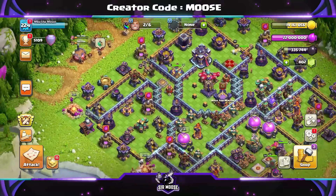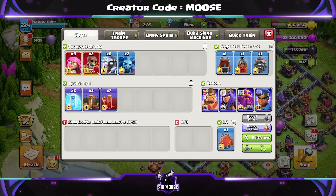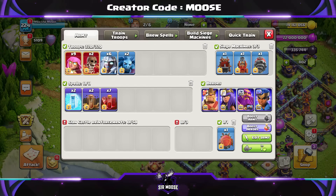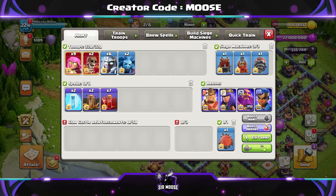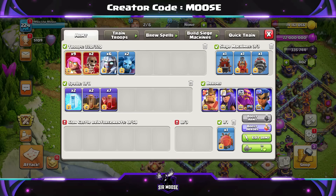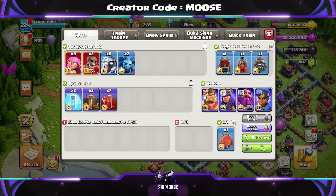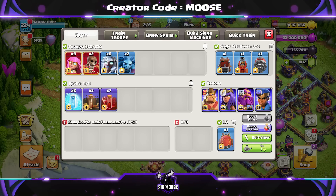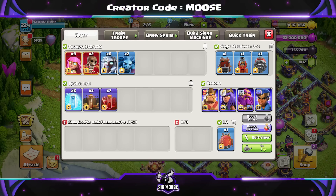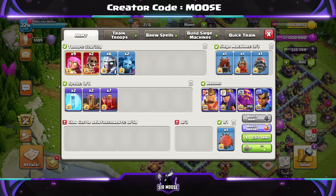Welcome to the channel! Today we've got a really nice, easy-to-use and powerful Town Hall 15 attack strategy. We're not going to be using super archers in the battle blimp, but we will be using them in the main army. The main army is going to be six electro titans, nine super archers, two super wall breakers. If you can't have two super troops, just use super archers, normal wall breakers, and two minions.